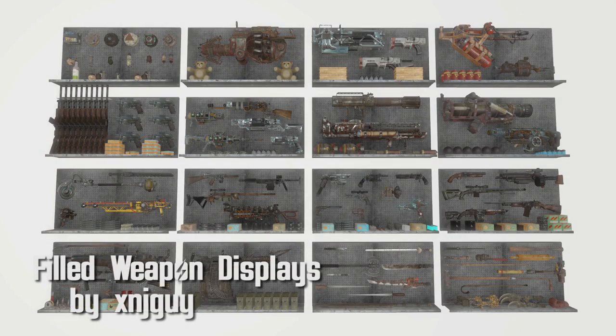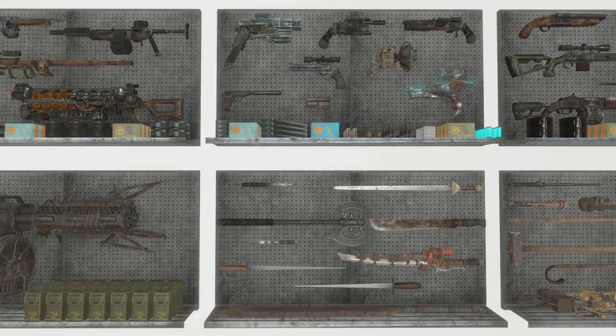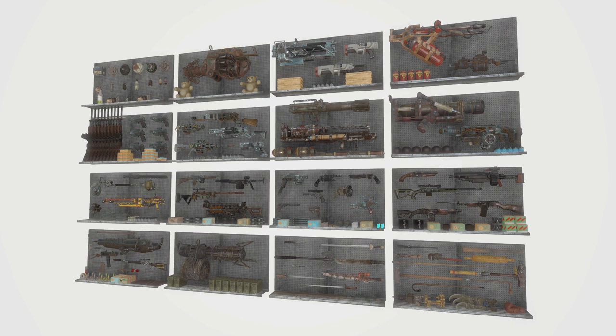Filled Weapon Displays by XNJGuy. Sixteen weapon display boards listed under decorations/display. There is a DLC and a non-DLC version containing every weapon you'd ever want to show off. Great for putting some character into a player home or settlement.